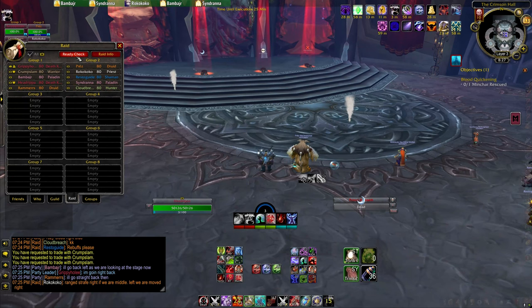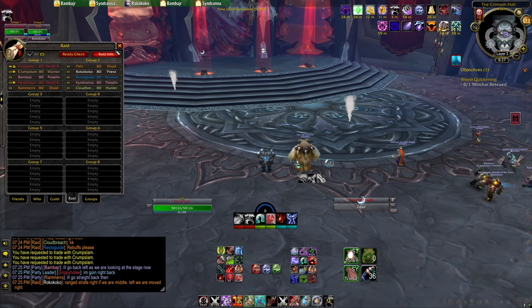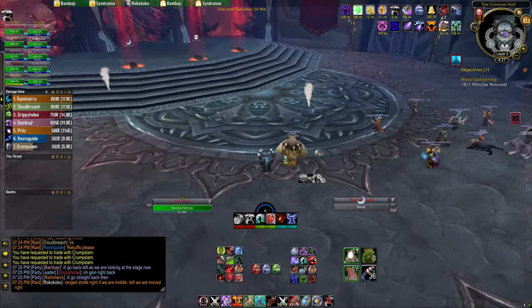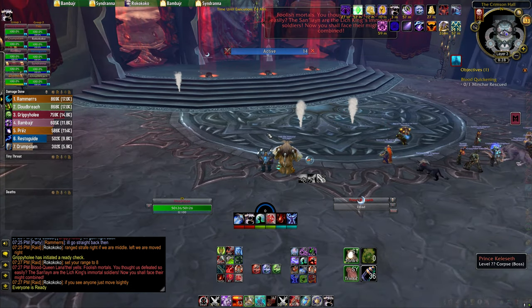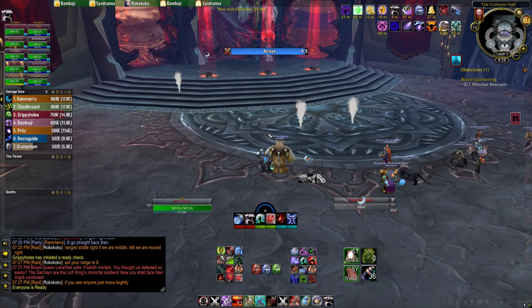I'm gonna be over here on the left side watching for orbs. Cloud, you're gonna be on the right side of the semicircle. Resto, you kinda stay centered at the top of the semicircle. Healers, you can probably spread in the semicircle. Crump's tanking the two, and Rippa just the one — yes, that's correct. Resto, you can't use chain lightning, and I don't know about the vine storm.